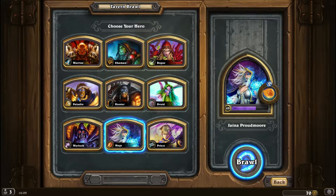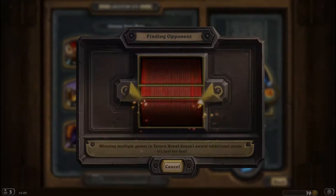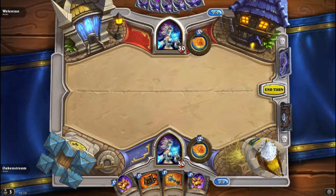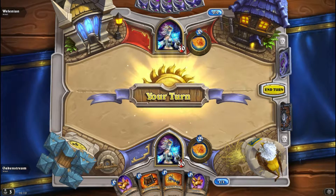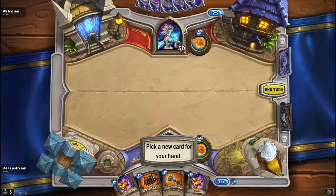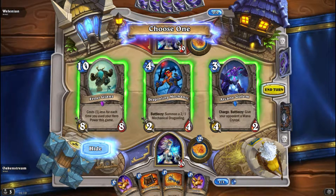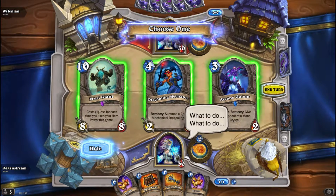I have discovered that Mage is one of the best classes to play with, because Flamewaker is awesome. We face off against another Mage, and as you saw right there you build the deck as you go. Pick a new card for your hand — and now you have to think, do I need this now or will I need this later? A Frost Giant is pretty good because it will stay in my deck all the time, and as I use my hero power it will get cheaper and cheaper.